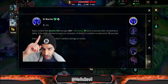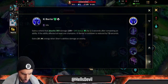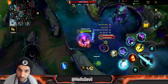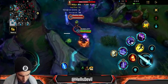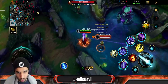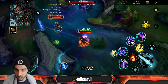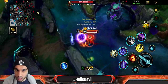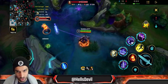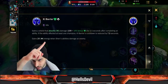Another important thing about the passive: if the ability hits at least one champion, your passive shield's cooldown is reduced by 7.5 seconds. At max level the cooldown is 10 seconds. So if you hit a champion — boom — the cooldown is only two and a half seconds. Even if you miss first and then hit a champion, the cooldown still gets reduced massively.